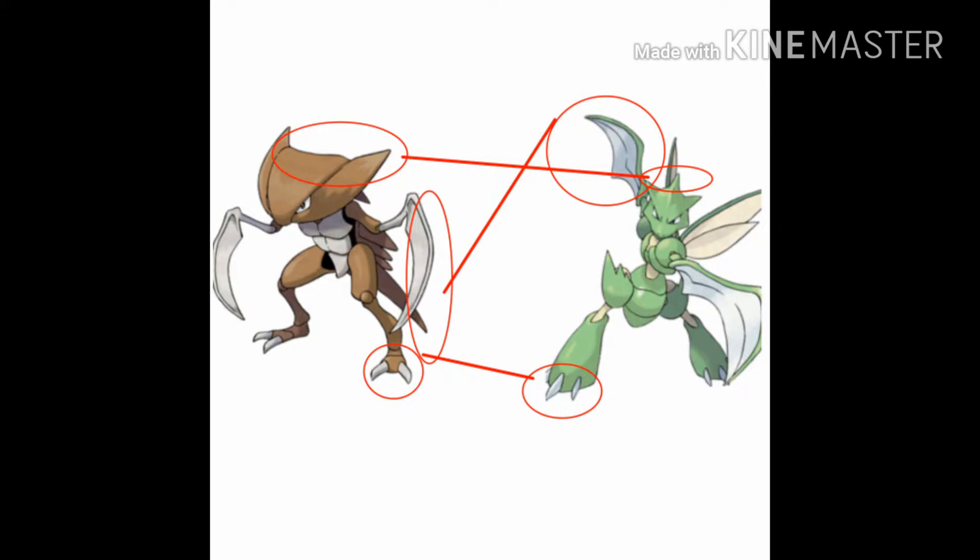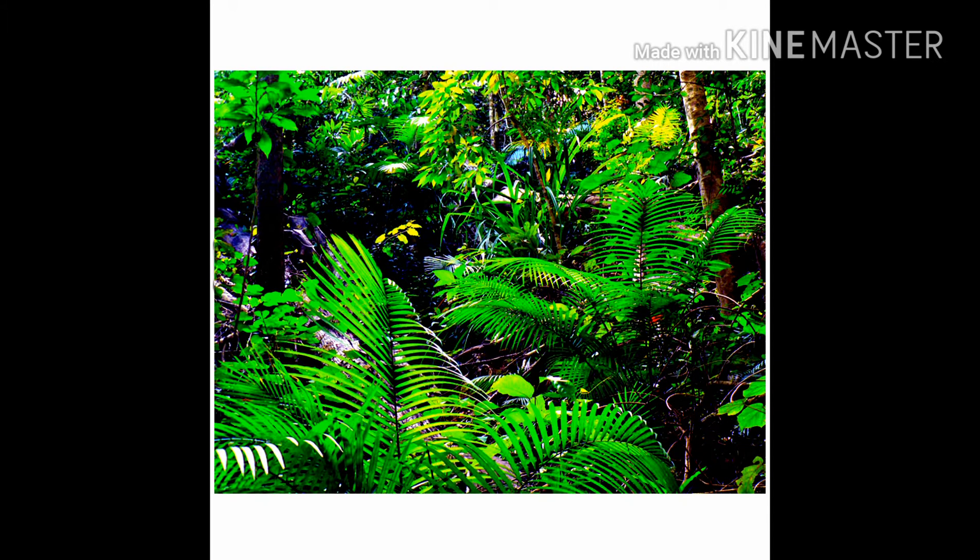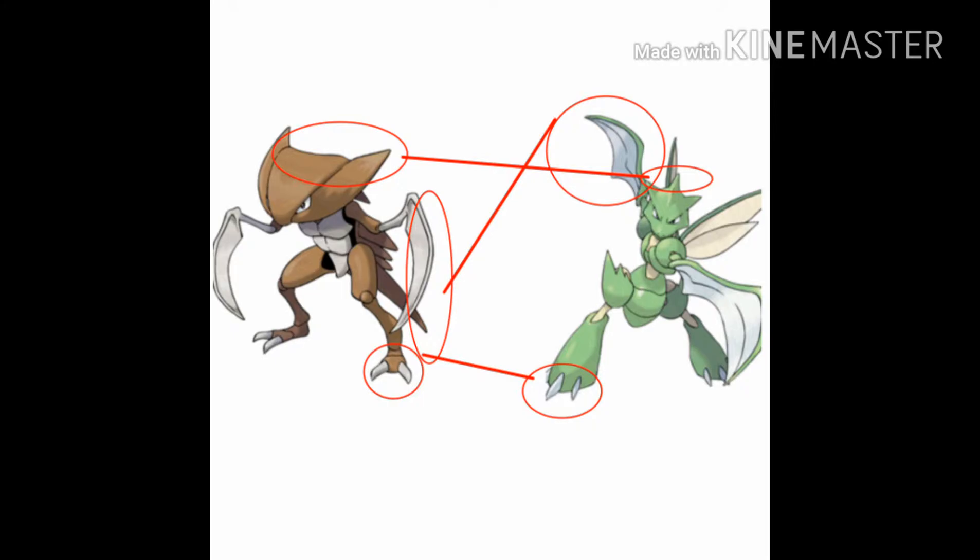The Pokemon world is based on our world, so plate shifts and habitat changes are similar. Maybe Kabutops was in an area of beaches and started moving more and more inland, having to adapt to more grassy areas. Obviously there's a color change, and the blade hands were kept but changed a bit for hunting. That's actually one of the best features of both Scyther and Kabutops for natural survival. It's said in the Pokedex that Kabutops drains life from its victims, and Scyther probably does something similar.